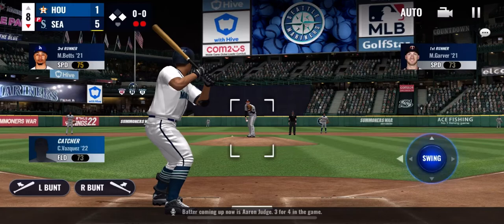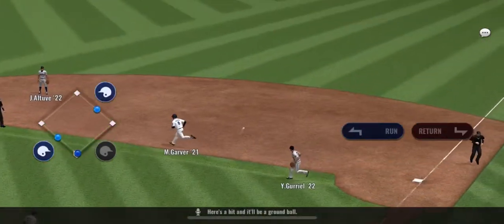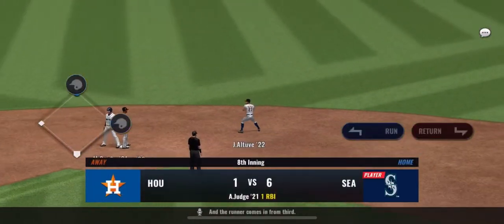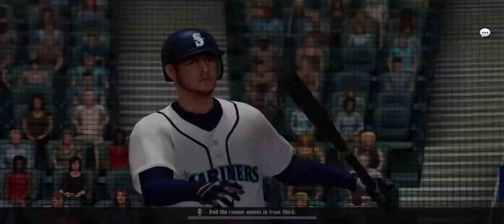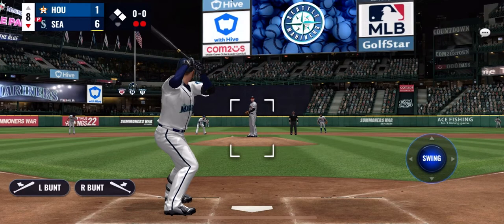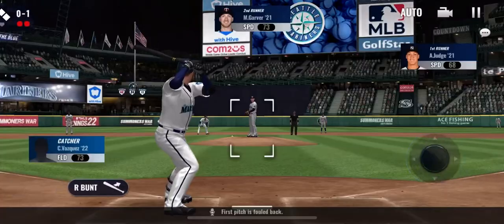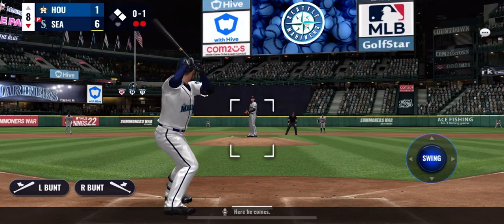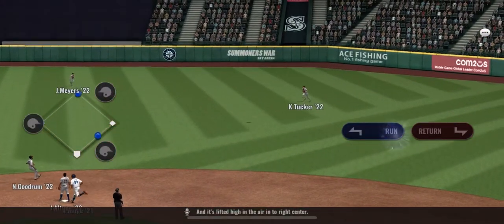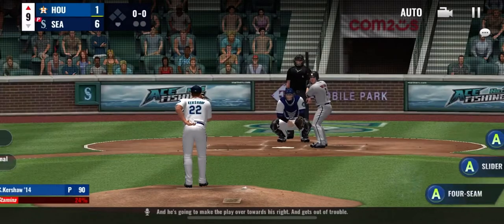Aaron Judge is coming up now, 3 for 4 in the game. Here's a hit and it'll be a ground ball, and the runner comes in from 3rd. Will Myers will step in now with 2 away. First pitch is fouled back. It's lifted high in the air to right center and he's going to make the play, getting out of trouble.